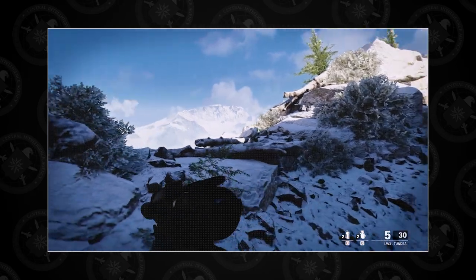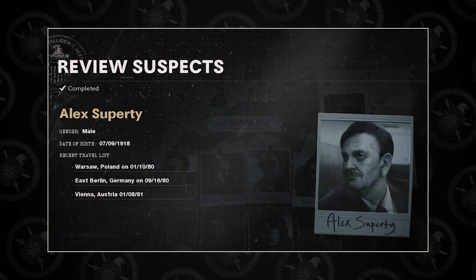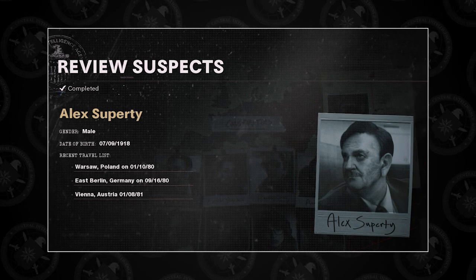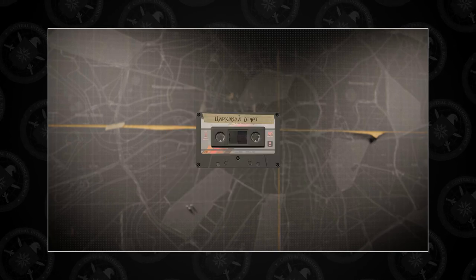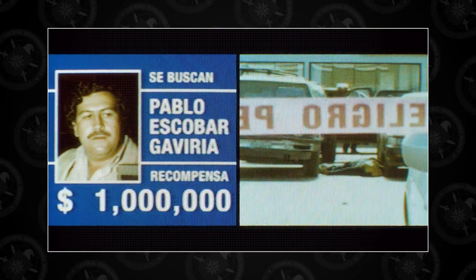The process is divided into two stages: collecting the evidence and identifying the suspects. Before being able to identify the suspects, you will need three pieces of evidence: Franz Krause's ledger, the cassette tape with the activities reports, and the wristwatch containing the dead drops list. Each one can be found in a different operation from the campaign.